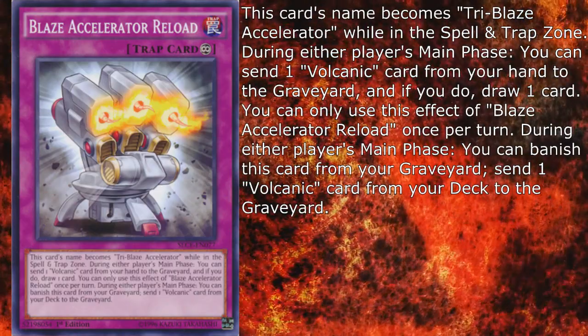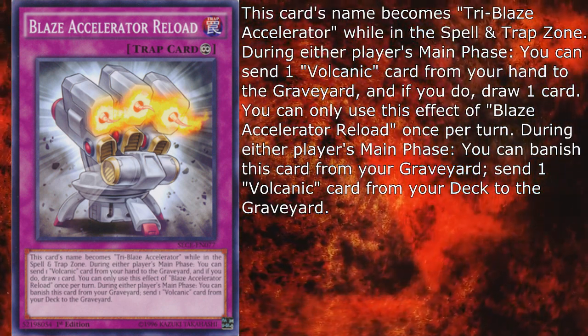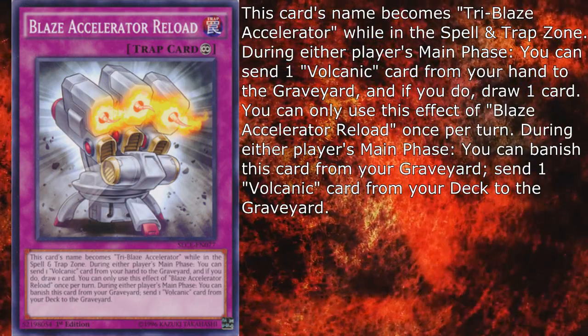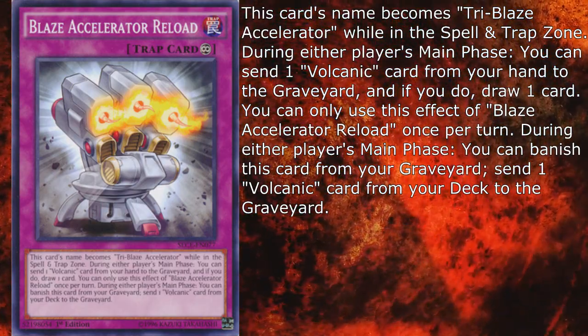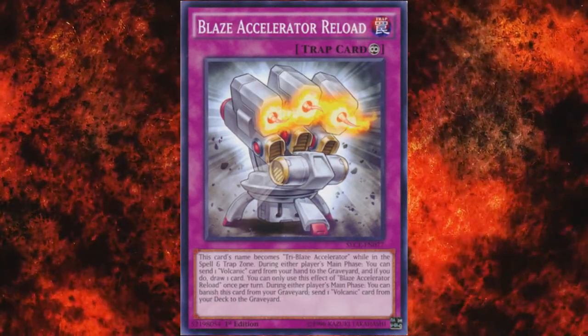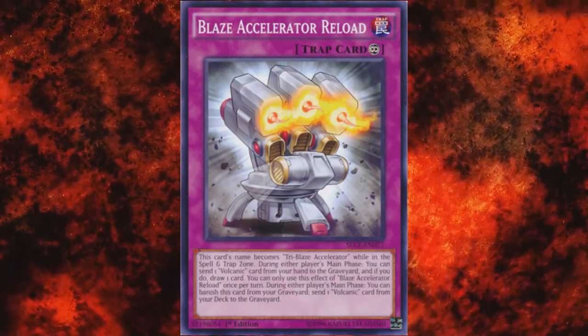Blaze Accelerator Reload is a Continuous Trap, and its name becomes Triblaze Accelerator while in the spell and trap zone. During either player's main phase, you can send one Volcanic card from your hand to the graveyard and if you do, draw one card — once per turn. During either player's main phase, you can also banish this card from your graveyard to send one Volcanic card from your deck to the graveyard. You can smell the consistency, feel the floating.